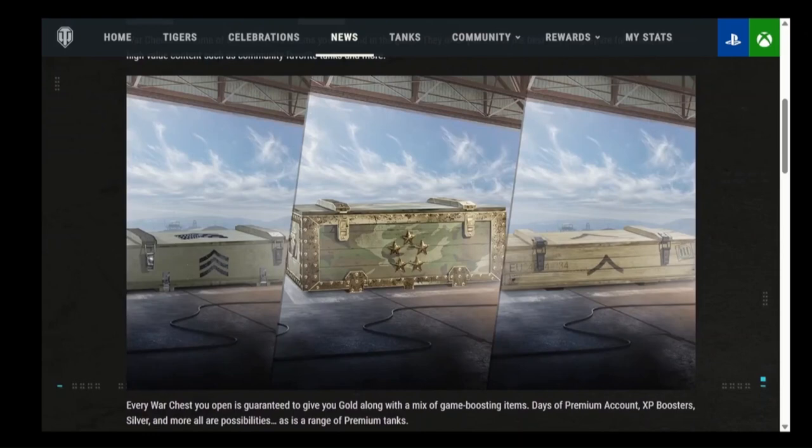You do your missions, catch that long haul chest, and get what you get. I'm going to show you the one I got today to help you see exactly how the process works. You open it up, cross your fingers — anything can happen. Not only do you get gold in every war chest, but 10% of the time you'll get a premium tank. The payouts of premium tanks change every season.